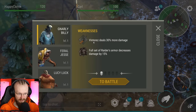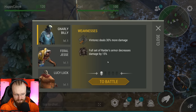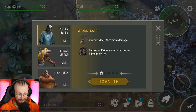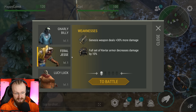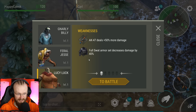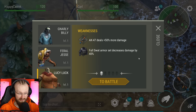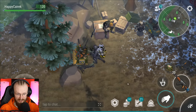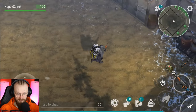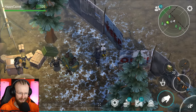Oh right, there's Carl. So we can kill Gnarly Billy level 1 - weakness is VSS. A full set of Raiders armor decreases damage by 15%. We've gotten some new mechanics we've never seen before. Then we can kill Feral Jesse - Genesis weapons deal 30% more damage, full Kevlar armor decreases damage by 10%, full SWAT set decreases damage by 10%, and AK deals 50% more damage. We also have to kill Lucy Luck. I can enter this place - the mechanics are a bit different. I kinda like it.